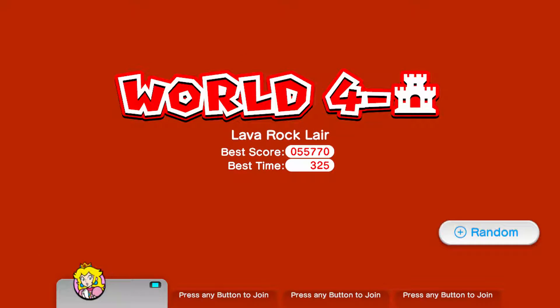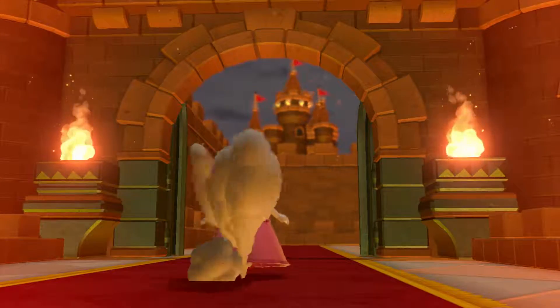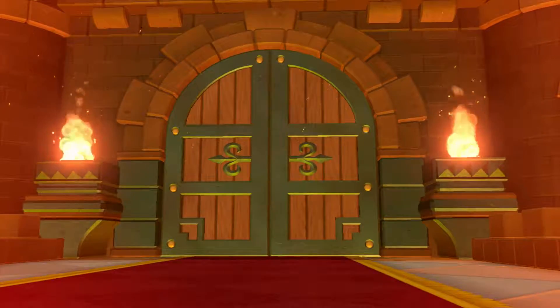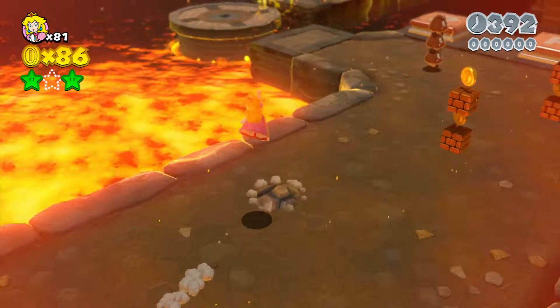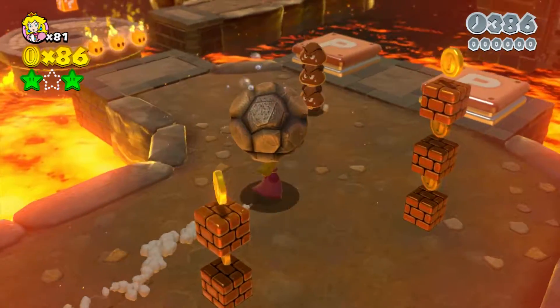What's going on guys, it's one-handed man. World Fordash Castle Lava Rock Lair, Peaches as random character, and I'm going to show you guys how to get all three stars plus that stamp. Here we go. This level is pretty cool because it's got some cool features as far as what you have to do with these lava rock guys, so when they come out, pop them up.